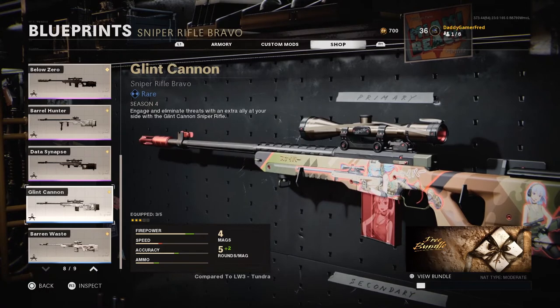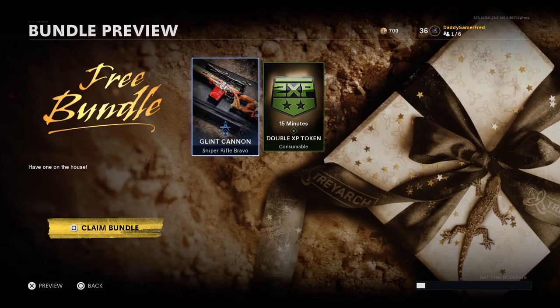I believe it's gonna be on the bottom or the second to last one. Right here, Glint Cannon is the blueprint you're looking for. As you can see in the bottom right corner, it says this is part of a free bundle. However, the bundle isn't available inside the shop yet. For whatever reason, this bundle is available right here in the menu, so you are able to just click on Glint Cannon and then claim yourself the free sniper rifle bundle, giving you the blueprint for the Tundra as well as a double XP token.